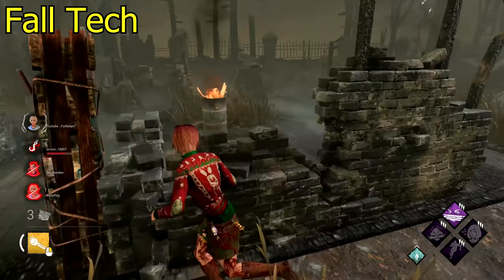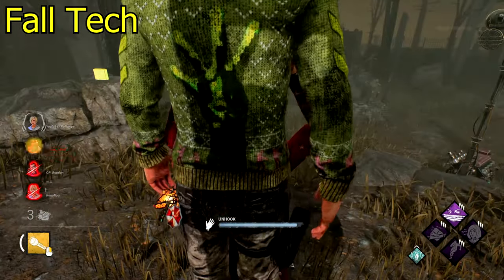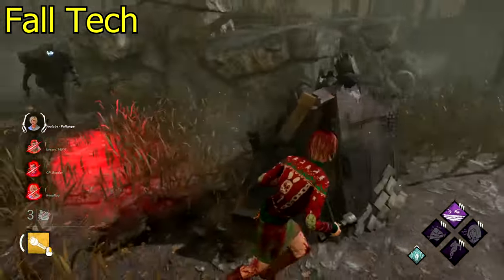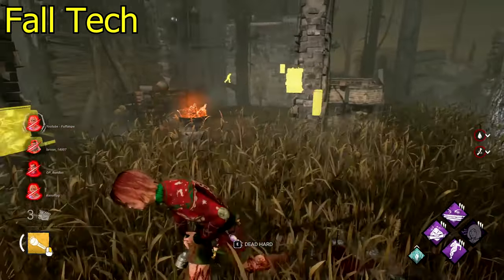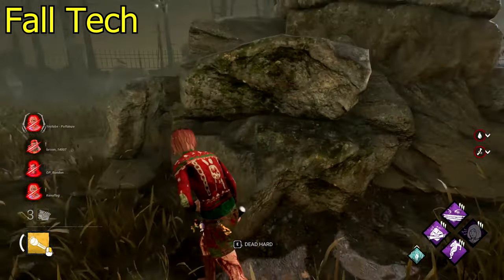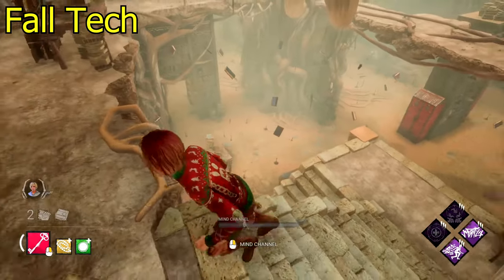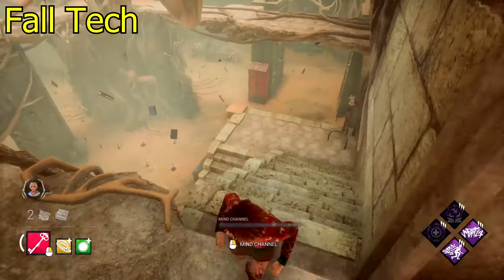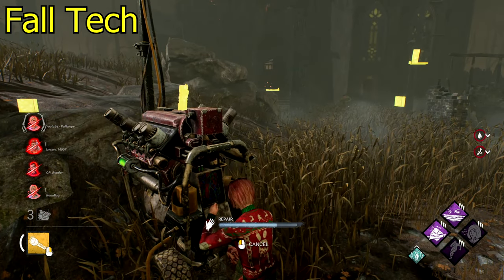The fall tech can be done in two ways: on the basement of any map, or on the stairs in the Eerie of Crows. On the Eerie of Crows, the survivor is slower than the killer, so if the survivor drops down from the stairs they fall a shorter distance. The killer, being faster, glides way past where the survivor landed. You go up the stairs, get the killer chasing you, let him see you falling down to the second flight — he'll overshoot and fall past you, giving you distance.